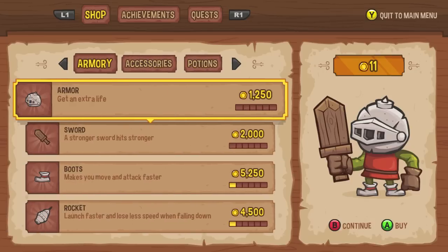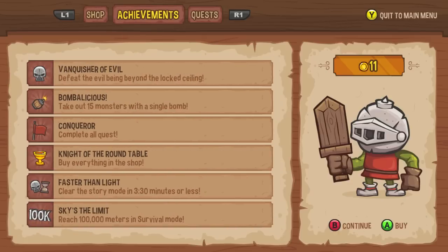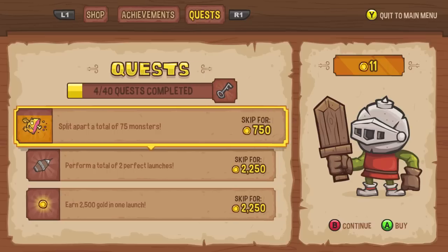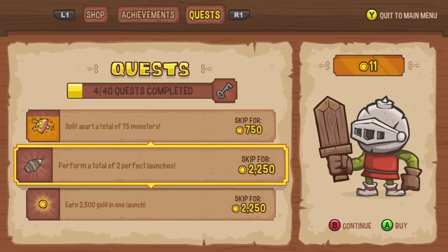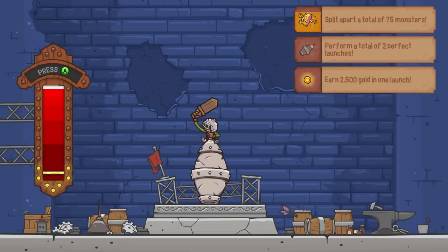These are just accessories. Potions — we'll see them later. And these are the achievements — only six. And quests. As you can tell, the game is very simple, but it's very addicting and it does get more fun. Now I've got a faster rocket, so what are my objectives?